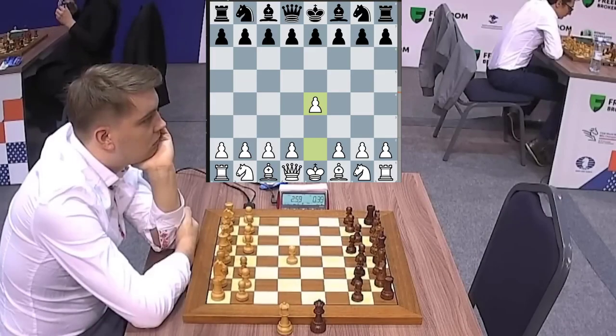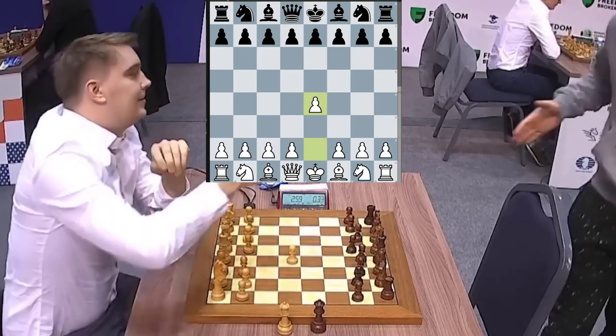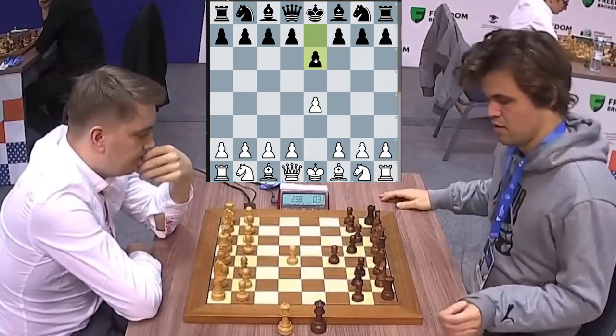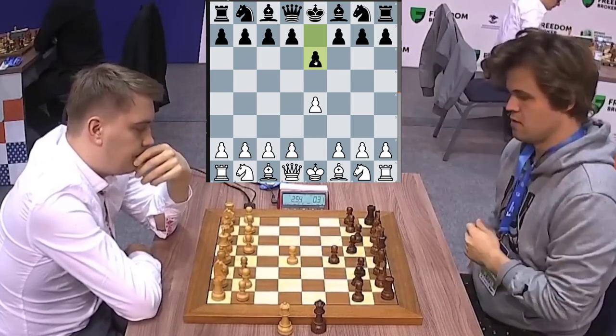Ladies and gentlemen, welcome to the World Blitz Championship. Magnus is late for his game and apparently got stuck in traffic, but here he comes. We've got e4 on the board. Magnus goes with the French, we've got e6 on the board and his opponent thinking.